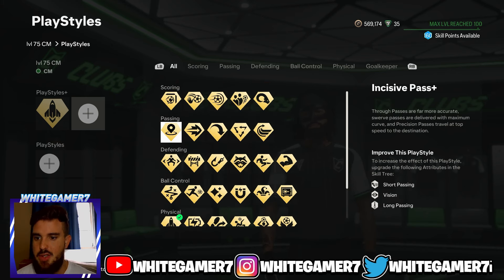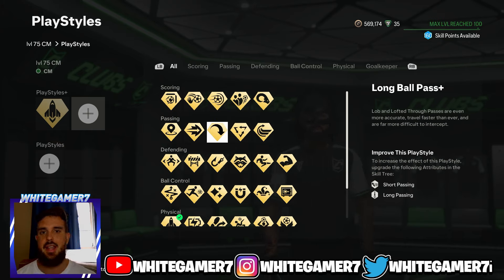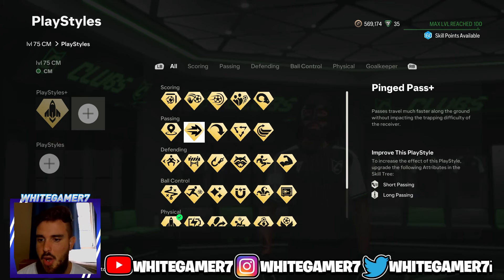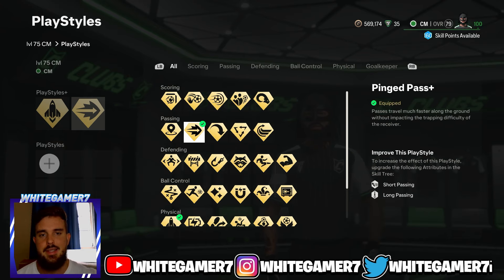For the second playstyle plus, there are a couple of options from passing. If you send a lot of through balls, go with Incisive Pass plus. Ping Pass plus is really good for long or short passing in general — when you do RB+A or R1+X, the ball travels much quicker on the ground. Long Ball Pass is good if you like to switch the ball or play it in the air. Tiki Taka plus is also an option. We're going to go with Ping Pass plus.